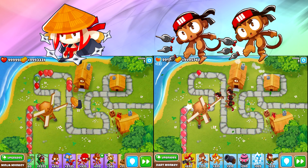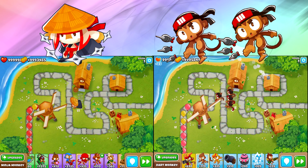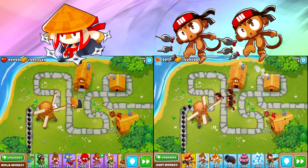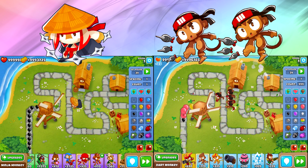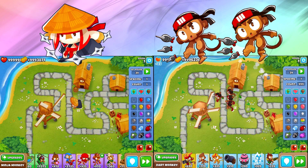It seems like an unfair battle, right? Well, you're spending just as much money on this Ninja as you are on the Dark Monkeys. We started off by sending out round 35 right here, and you can tell we are just annihilating these balloons so far — no chance whatsoever. Four Dark Monkeys, surprisingly powerful.